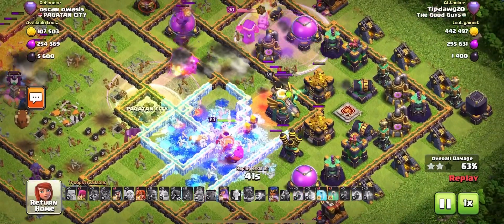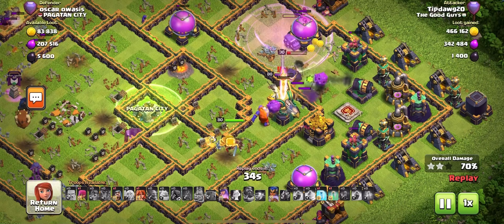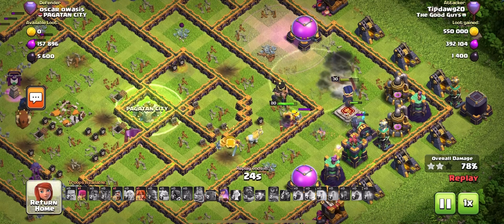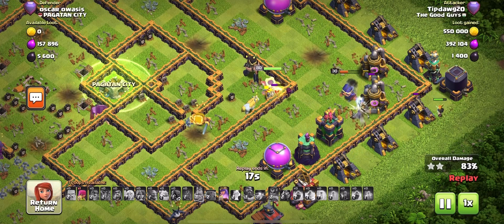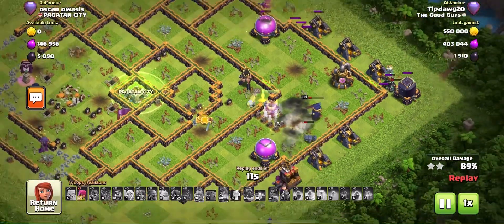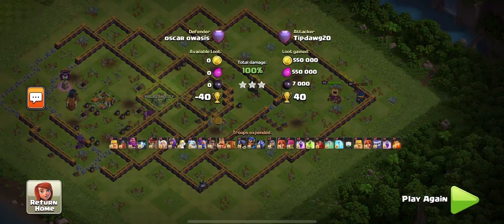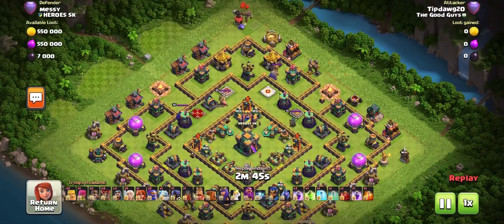Putting my Flame Flinger down on one side, my Grand Warden down on the other side, and then sending my Super Bowlers up the middle is my typical for box bases, and this is my typical attack strategy for Diamond Bases as well. As I said in my Diamond Base video, this entry works about 30% of the time for me. It doesn't work a lot because it's difficult to hit Diamond Bases. With Super Bowlers, you have to know that Diamond Bases are one of the weaknesses you're going to face.